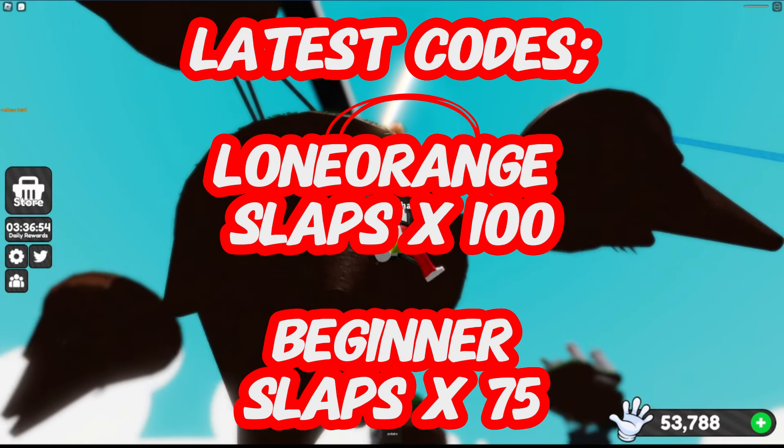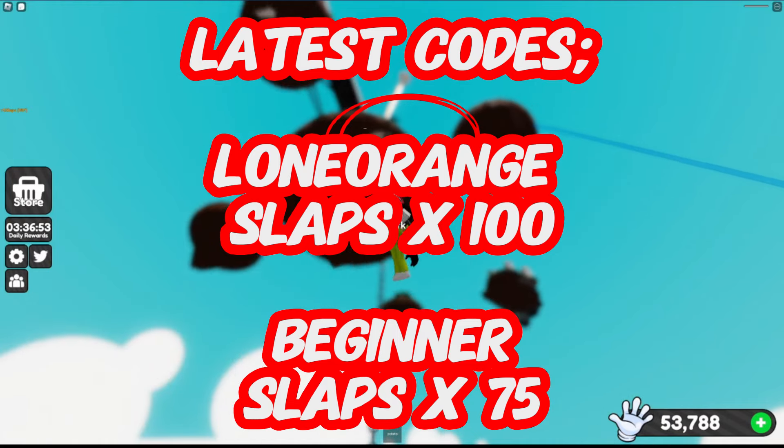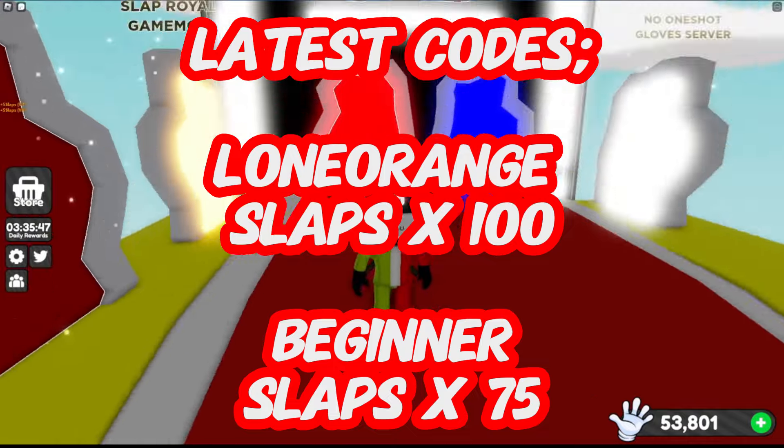As of this video, the latest codes are Lone Orange — all one word — which gives you 100 slaps. Another code gives you 75 slaps. Any new codes will be added to the comments section.